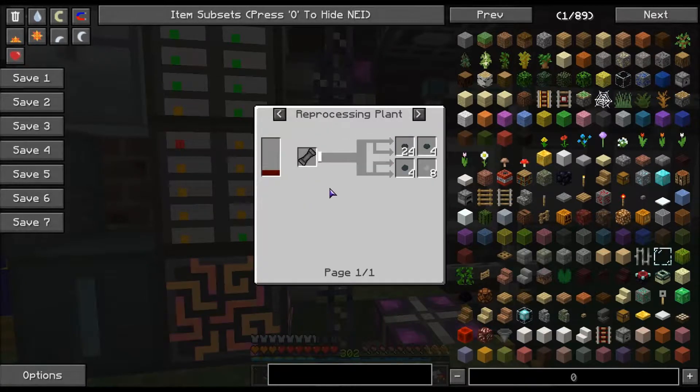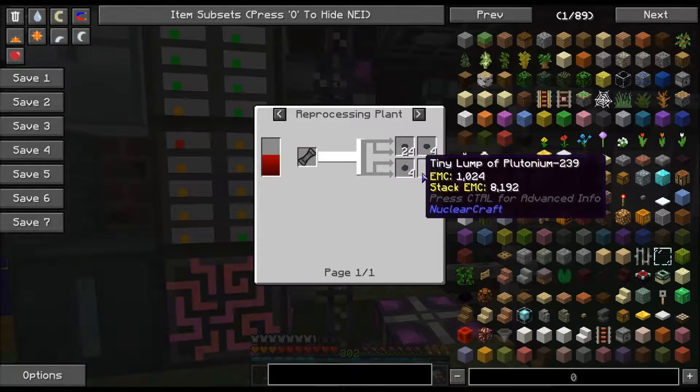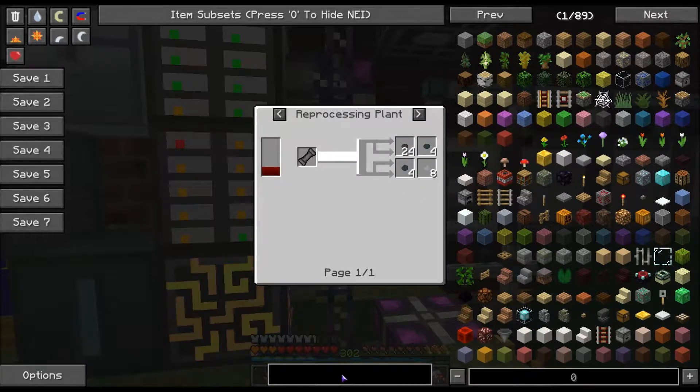I think basically you would make a bunch of the first fuel cells, put them in the reactor, then take these to make better fuel cells, and then use the remains and scraps from them to build better ones and better ones and better ones.